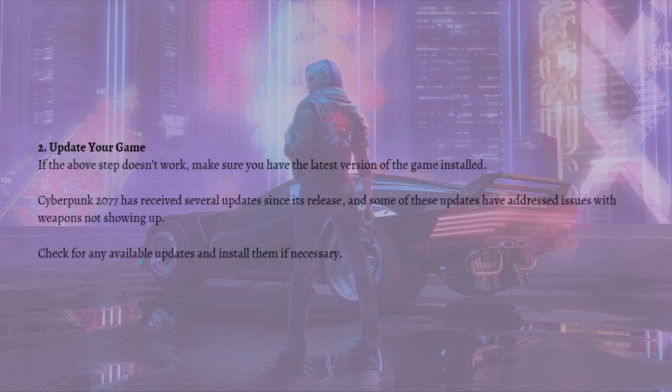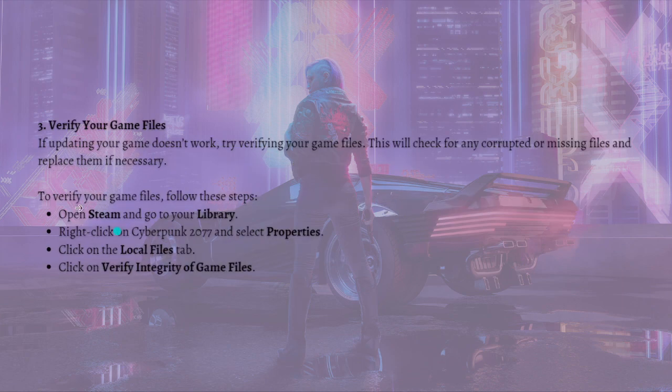Next, what you can do is update your game. If the steps mentioned didn't work, make sure you have the latest version of the game installed. Cyberpunk 2077 has received several updates since its release and some of these updates have addressed issues with weapons not showing up, so check for any available updates and install them if necessary.